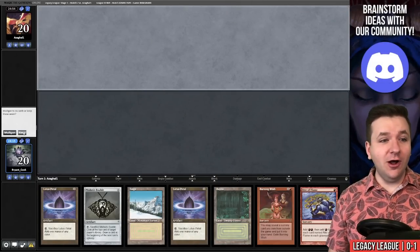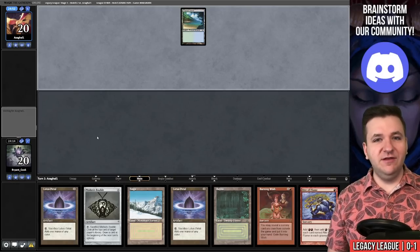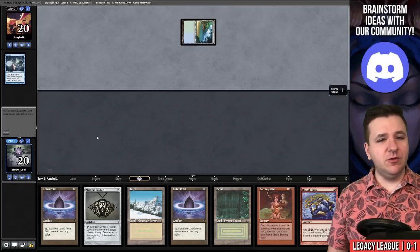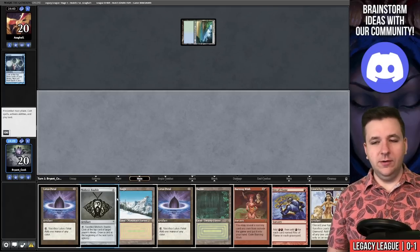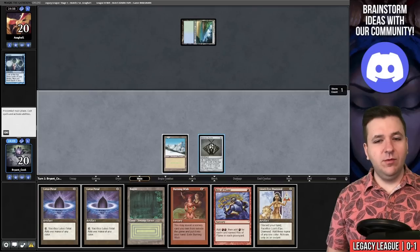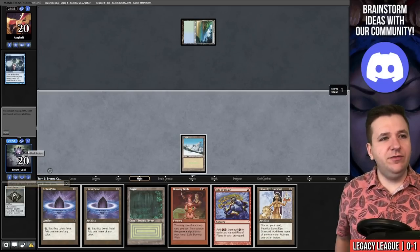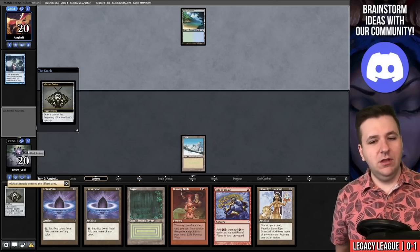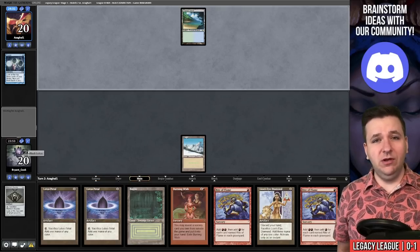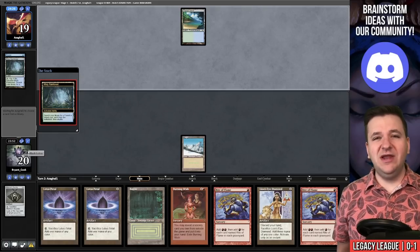Match number two — we're on the draw. Tropical Island into Ponder. They kept off their Ponder. We play Taiga and Bobble ourselves, see another Rite of Flame. I'm going to pass the turn — jamming on turn one isn't super helpful. Next turn I can tap two lands, play Burning Wish, and there's a chance they let it resolve so we grab Relay rather than forcing a situation where I play out my entire hand and get countered.